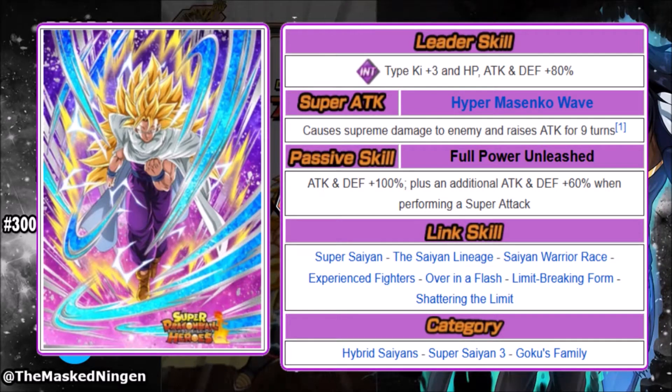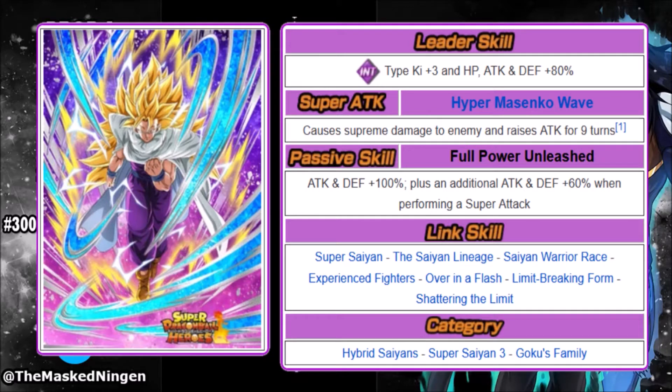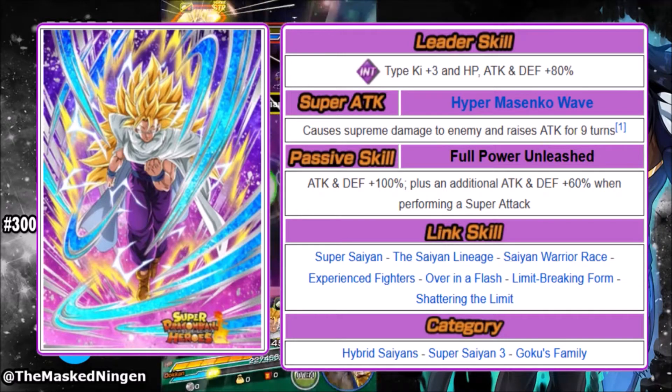It does supreme damage to the enemy and raises attack for 9 turns — not an infinite stack but a 30% raise, and 9 turns is still pretty good. His passive, Full Power Unleashed, gives attack and defense +100% at the start of the turn as standard, which is decent in itself. He also gets an additional attack and defense +60% when performing a super attack.